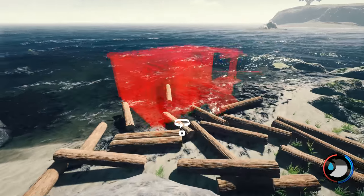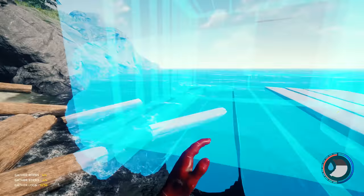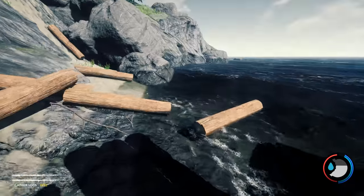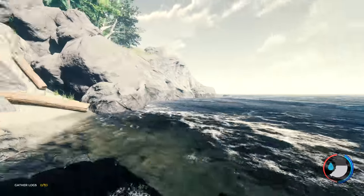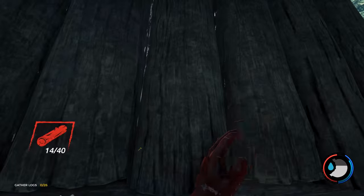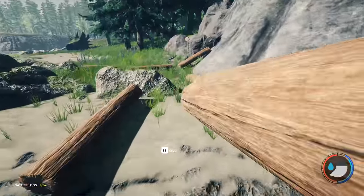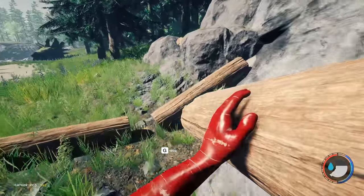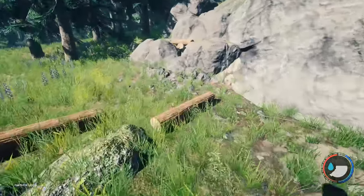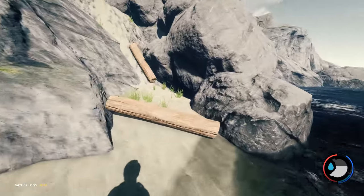They've all landed in the one spot - it's just great. You build a houseboat here. I've been here like a minute and look how many logs I've got, and they're all in the one spot. If you need rope you can go to the yacht - there's three ropes on it. Keep building - it's halfway done and I've been here two minutes. I like this start - it's universal because you can build wherever you want after you've built the boat.